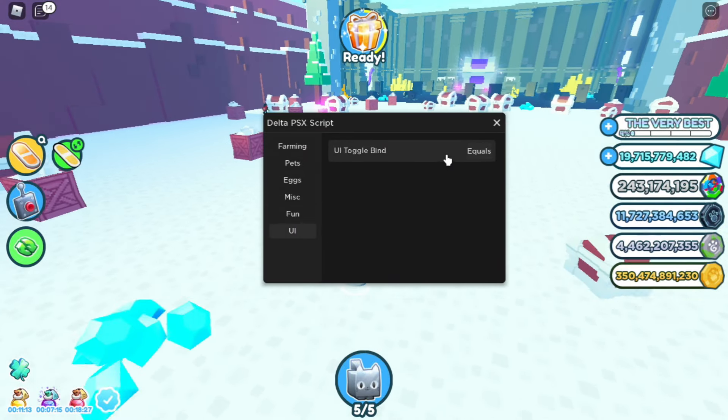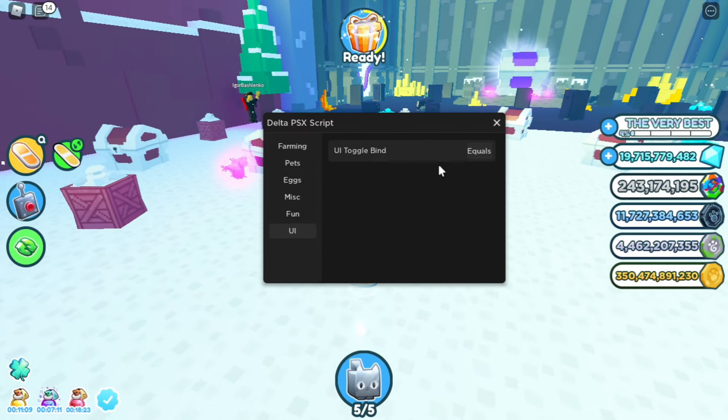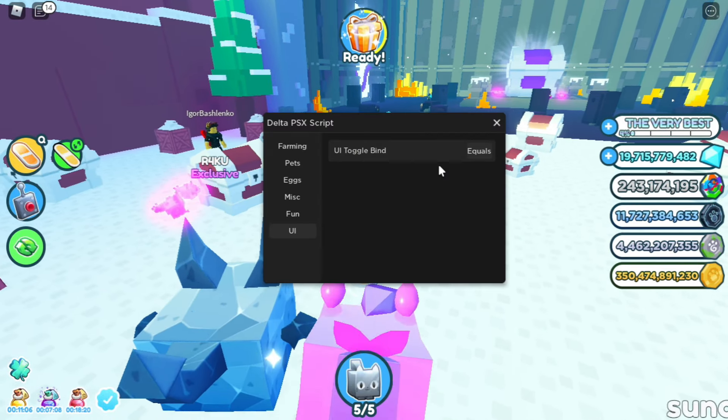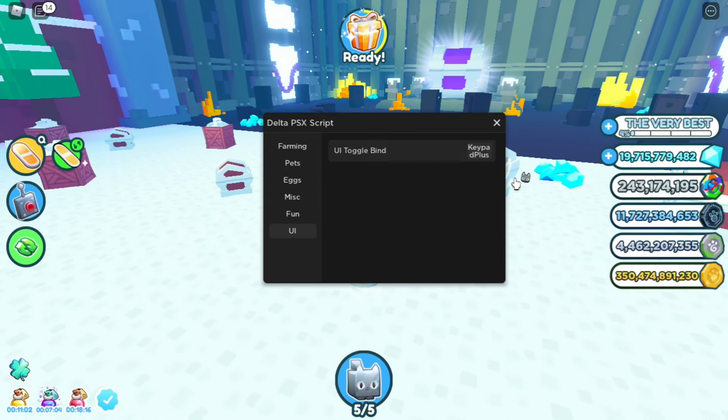With the UI, you can see it's set to equals, so if you press equals on the keyboard the script disappears and reappears. You can change it to whatever you want.